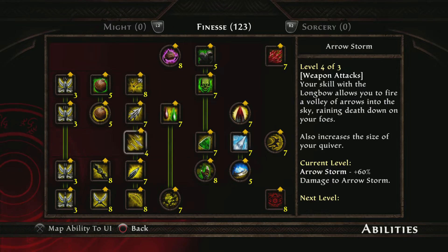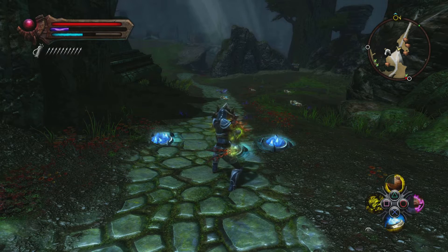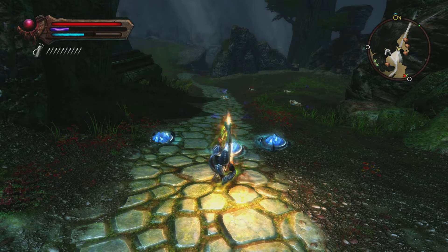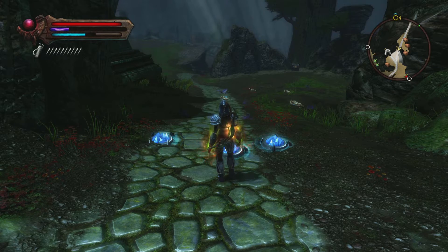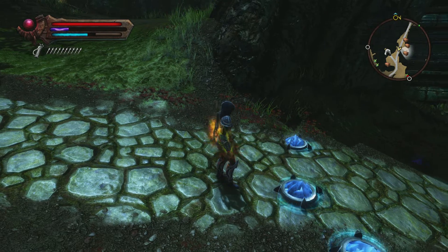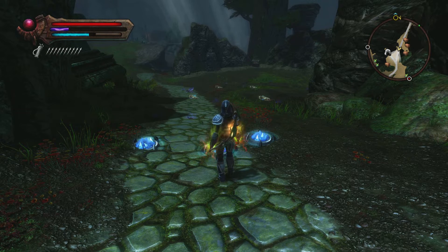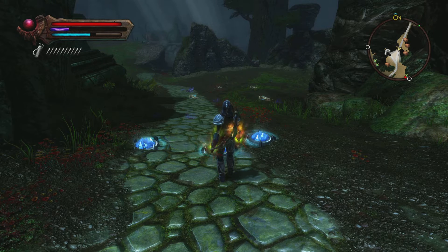Another essential part of the rogue build is the Longbow. It's definitely one of the greatest aspects of this playstyle. As you can see here, pressing L2 — or the equivalent trigger on Xbox — rains down arrows on your enemies in a radius. The damage depends on how much your bow deals, plus what you have on your gear in terms of critical hit damage, physical damage, or critical hit chance. That's the biggest thing to prioritize in a pure rogue playstyle.